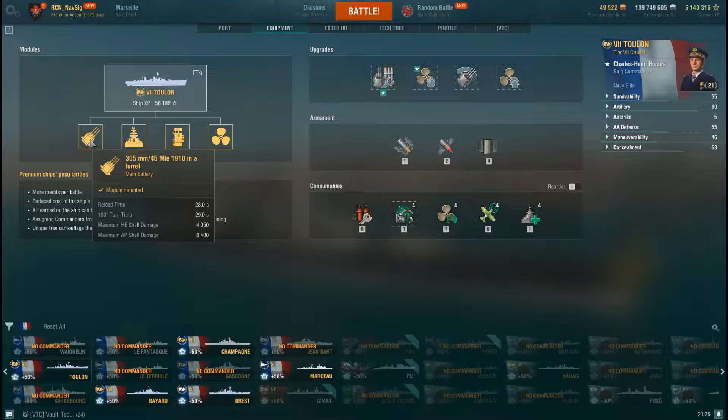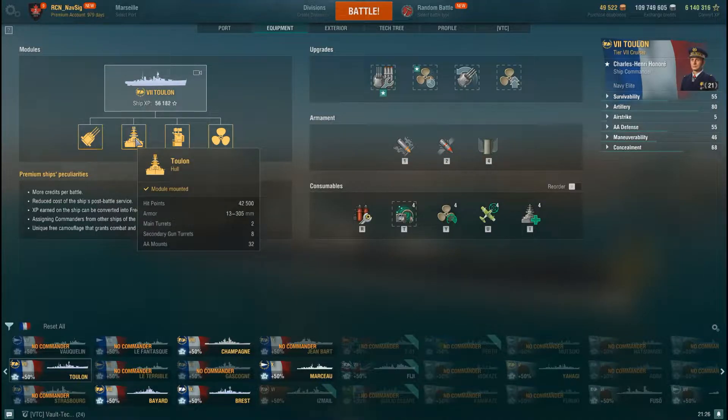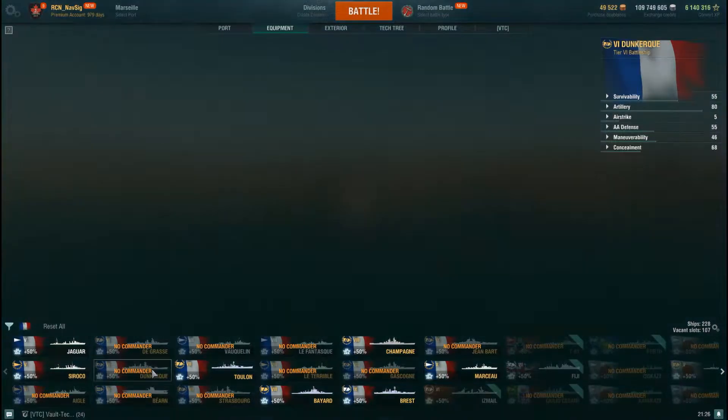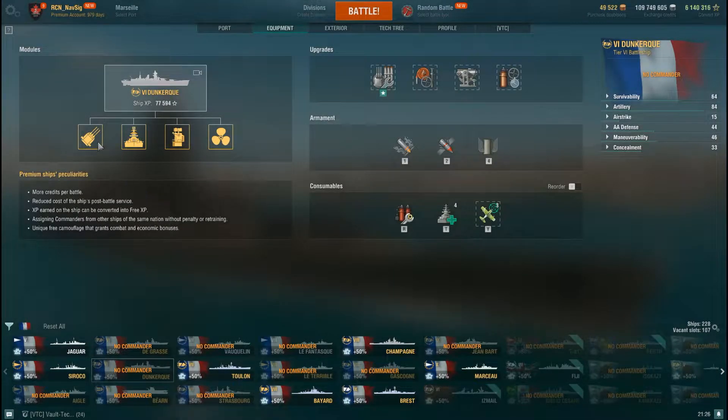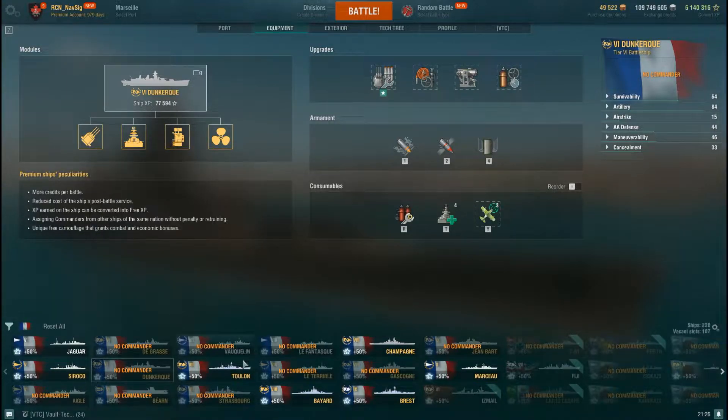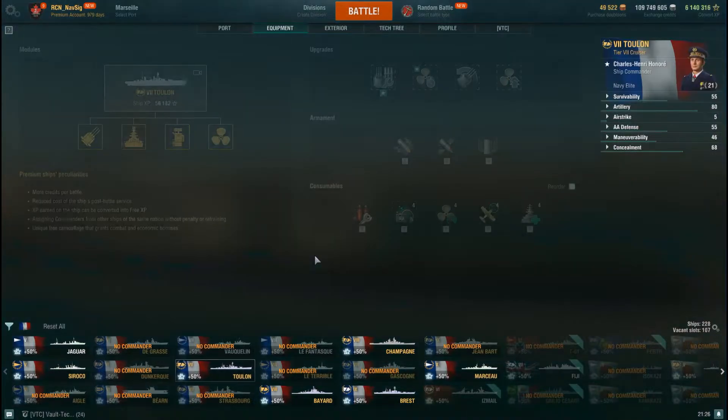She has 305mm guns. I'll quickly show you something interesting comparing her to the Dunkirk because she's very similar in design. The Dunkirk has 330mm guns with a 26-second reload — Toulon has 305mm with a 28-second reload. Oh, it's painful.